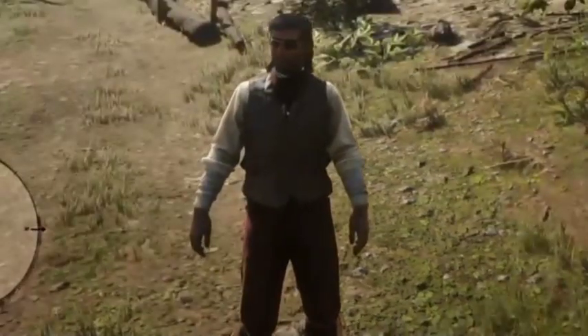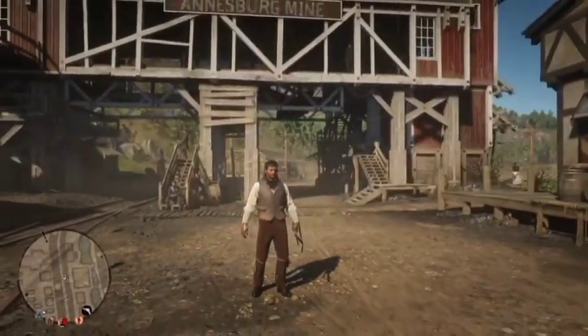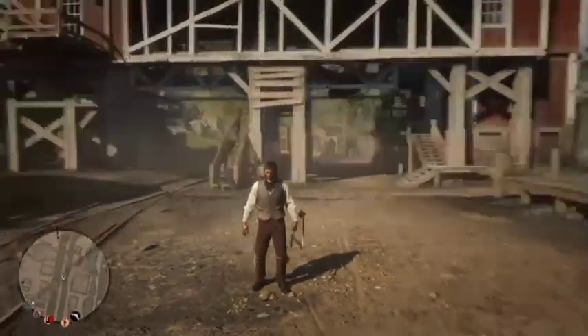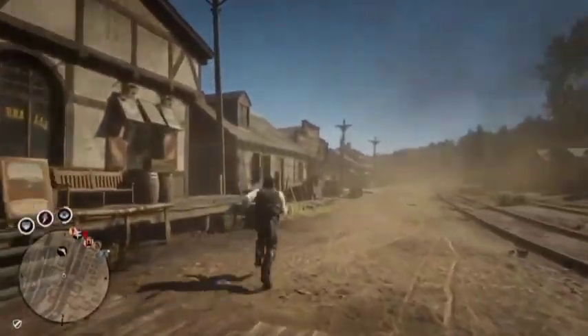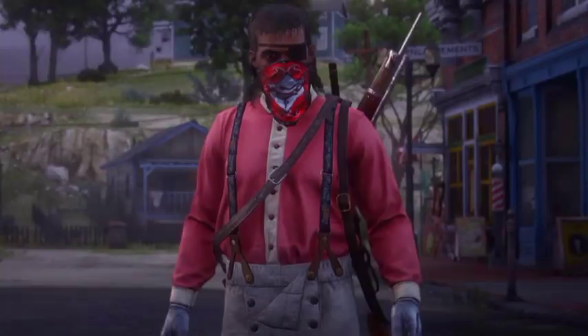Congratulations — you now have no gun belt! Make sure you have the outfits you want stored on your horse beforehand, because you can't go back to the wardrobe and you can't go to the post office, as your gun belt will pop back up. You don't want that to happen. And that's really all there is to this glitch.